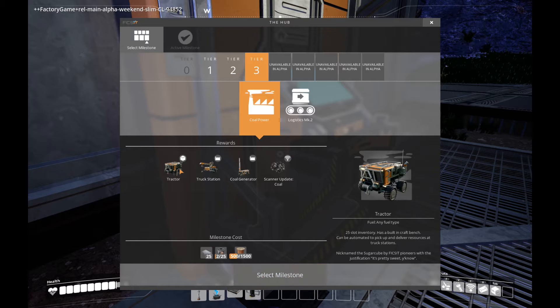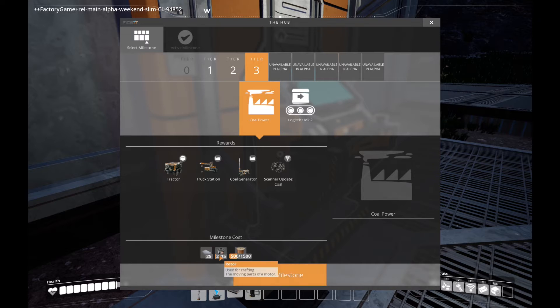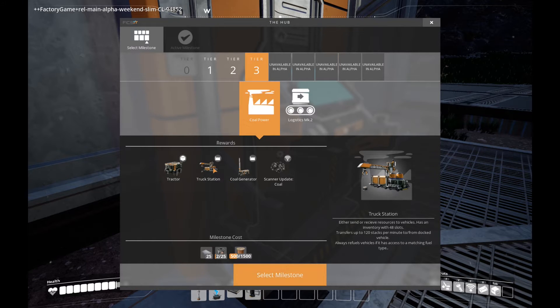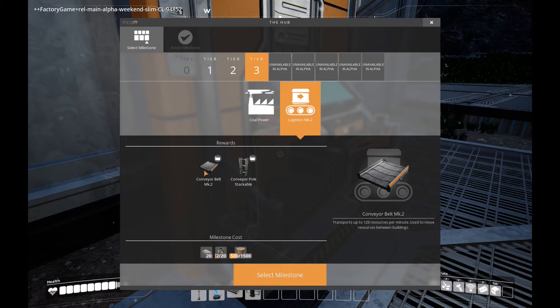We get a tractor — oh man, that is so cool! 25-slot inventory, has a built-in craft bench. Can be automated to pick up and deliver resources at truck stations. Nicknamed the Sugar Cube by Fix-It Pioneers with the justification: it's pretty sweet. We can build that with rotors, reinforced iron plates, and wire. And then a truck station — 48-slot inventory, transfers up to 120 stacks per minute to and from docked vehicles, and always refuels vehicles. Also a coal generator, and a scanner update for coal. Awesome — that's amazing! And then a conveyor belt Mark II, which is faster, and a stackable conveyor pole.